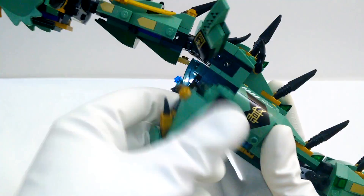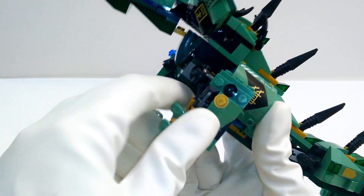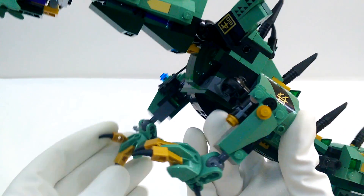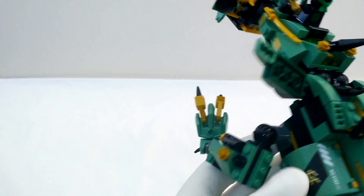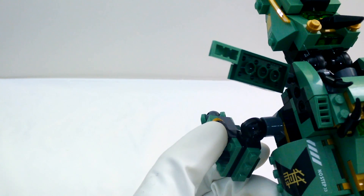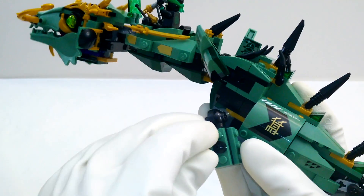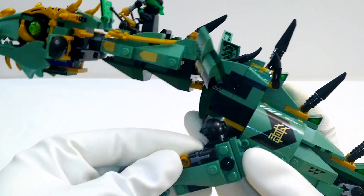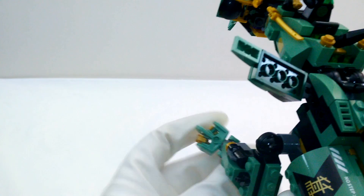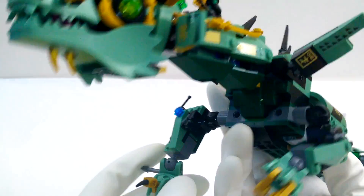He can actually move his arms all around. He can move his arms left and right, move his feet, and he's got claws that can go up and down. Here's one of my favorite features — he's got an arm cannon. Watch the arm cannon — it shoots a little Lego brick really fast! Let's load up another one. Be careful you don't shoot your friends in the eyes with it. Ready? Take aim and fire! He's got those arm cannons on each arm.